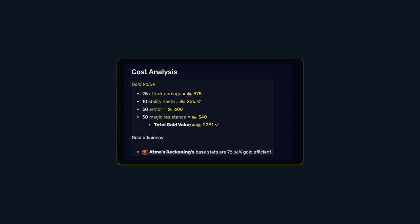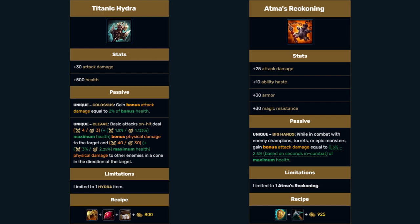Its base stats are incredibly gold efficient, so at one item, if you are not in combat, you are not getting much for your 3000 gold. Once you have a few items, the main difference is that the item has no cleave effect or on-hit damage. You don't need to be an auto-based champion to make good use of it.